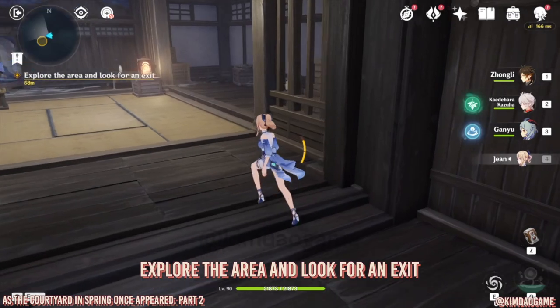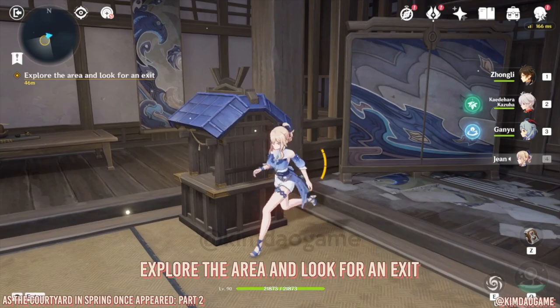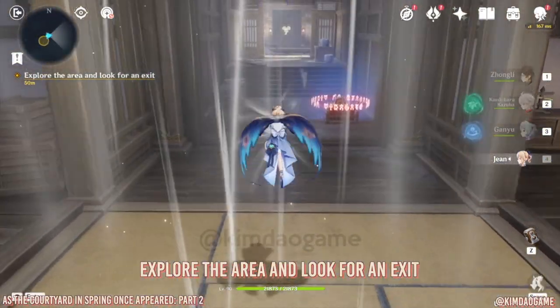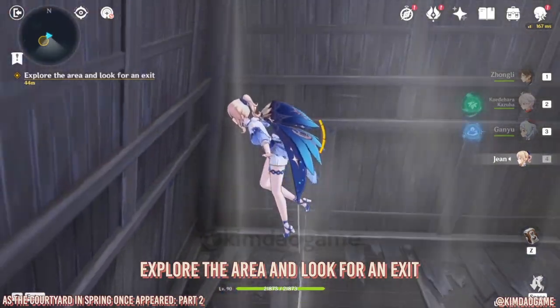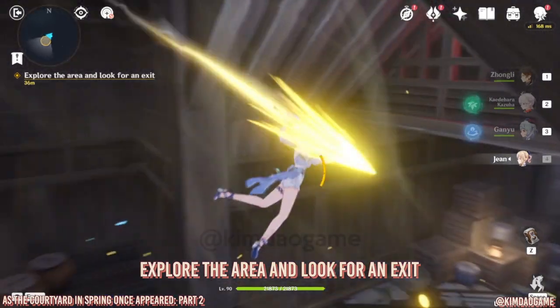When we go into the domain, go into this room, pick up the omamori, put it at the shrine — that should activate a wind current. Use it to fly up and then move into the next room.